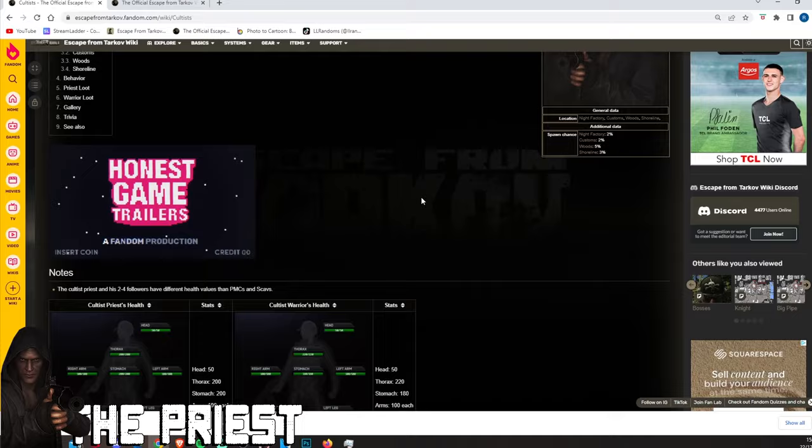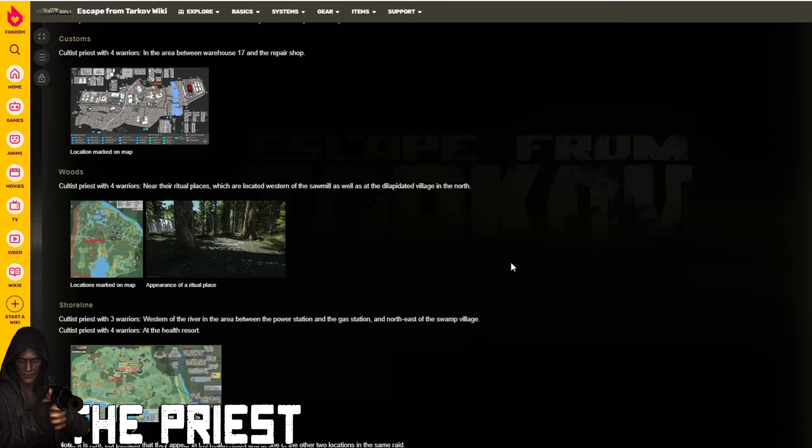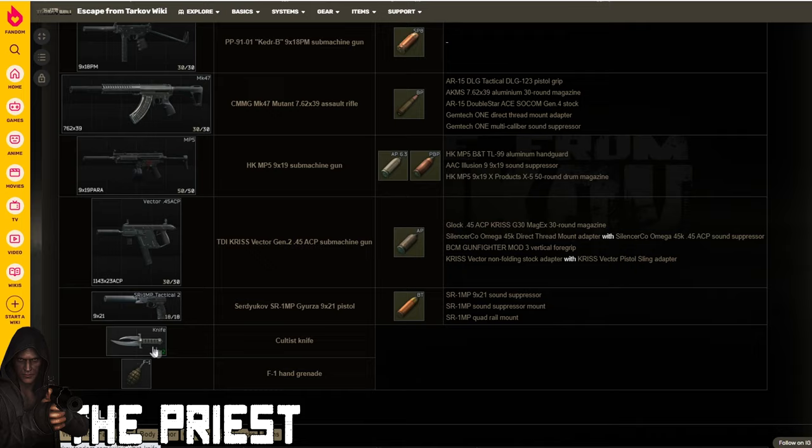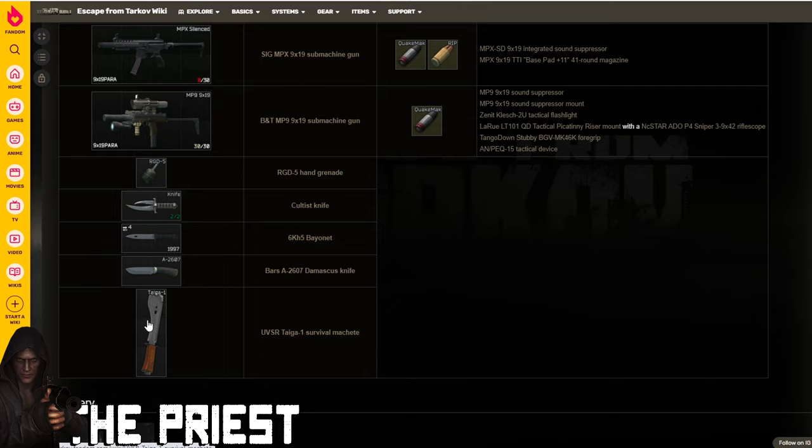Next we have the Priest — there's no footage for this one, so here's a look at the wiki. He has 850 health and can be found on four maps: Customs, Nighttime Factory, Woods, and Shoreline. As for gear, the nicest item is the cultist knife, which is the only place you can pick it up. His followers also carry some notable weapons, with the Tiger 1 survival machete being the standout — in my opinion the best melee weapon in the entire game.